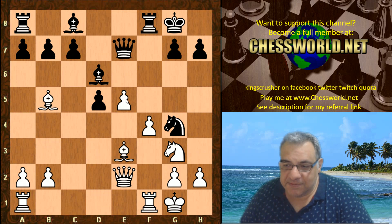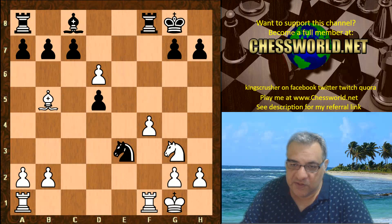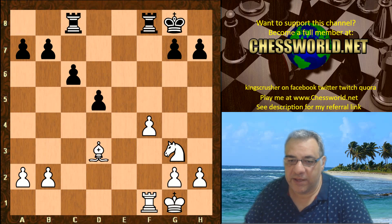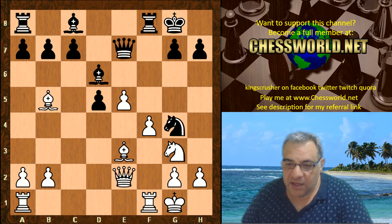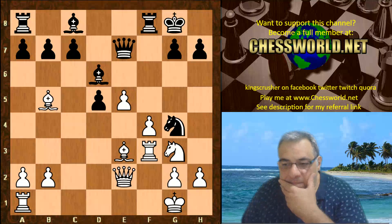White could by force play e takes d6 but this position after takes, for example, is not totally a clear advantage for white. Black has an extra pawn and Leela avoids this continuation — quite fascinating. Leela actually goes for a bit more with Rook f3, renewing the threat of e takes d6.